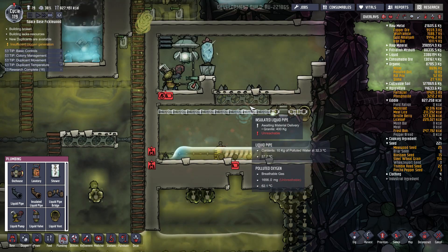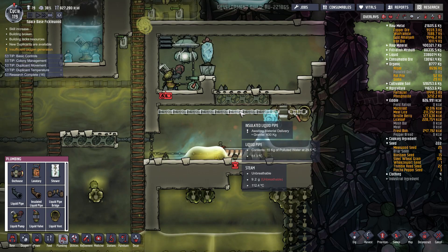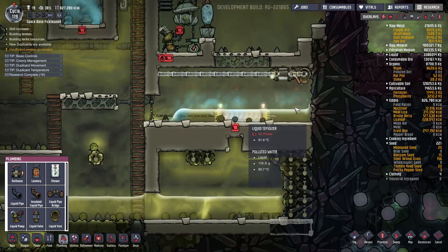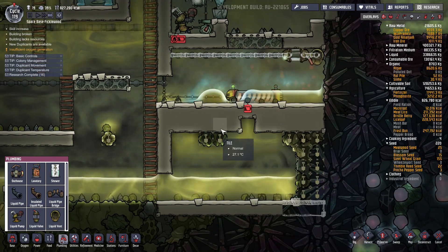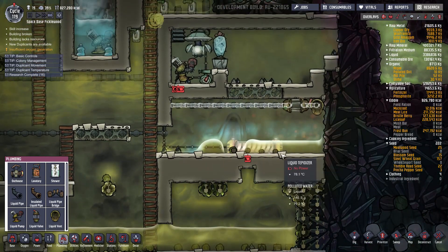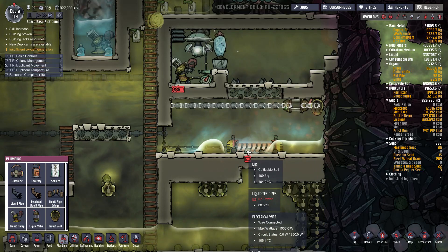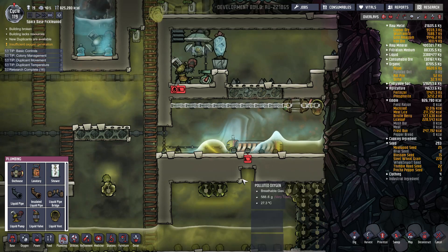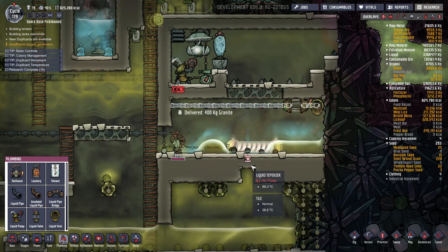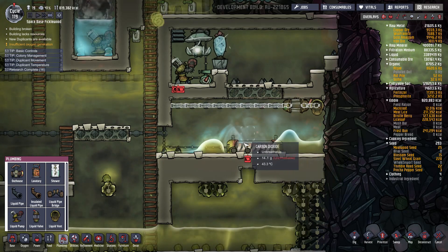Once the morning rolls around and they insulate those tiles — it wants to make so much steam so badly, but as soon as it hits up here it cools. We can just turn the water flow up a little bit more. You see this dirt here? That dirt is from the polluted water evaporating — that's where that dirt's coming from.